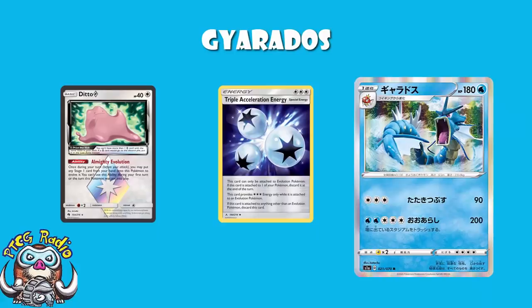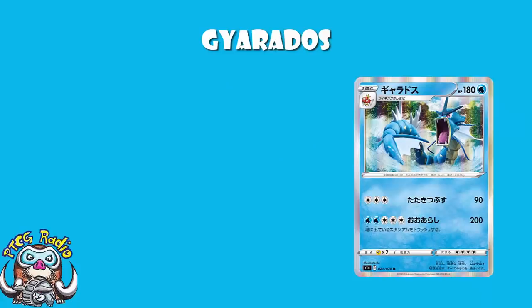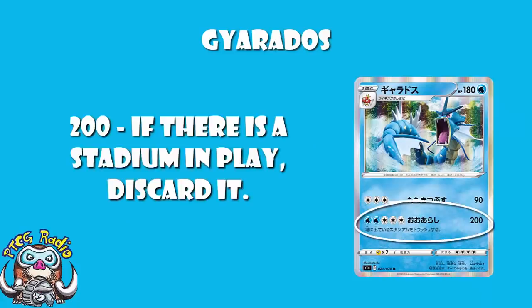But the real main attraction here is the second attack: Water, Water, Colourless, Colourless, Colourless — 200 damage. If there is a stadium in play, discard it. This is great, like really genuinely great. First off, you're doing 200 damage — 200 damage is huge.